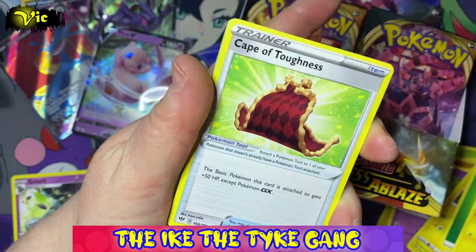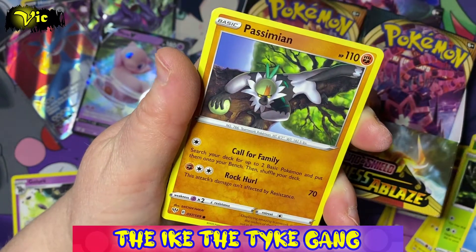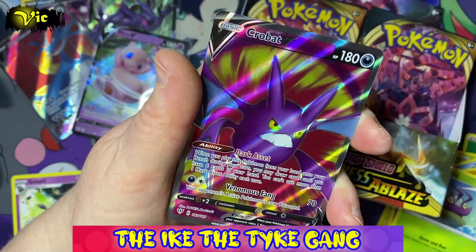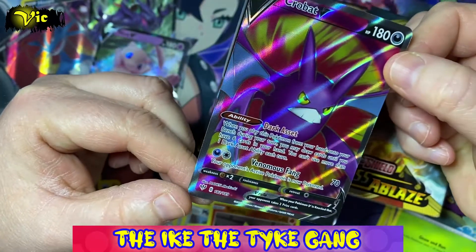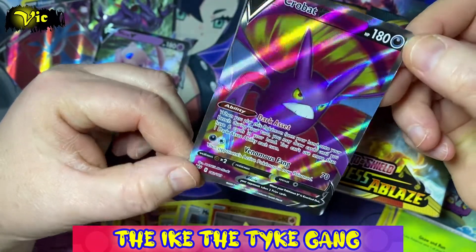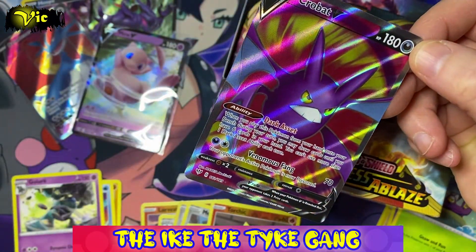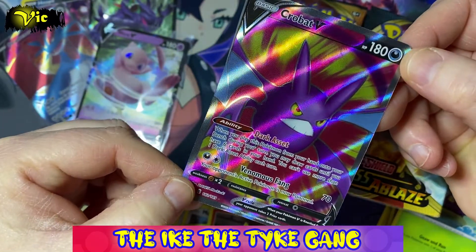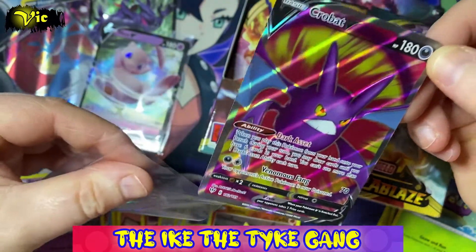Next pack: Falafi, Carnivine, Cape of Toughness, Sinistea, Feebas, Passimian, Fletchling, Wimpod, Torchic, and — wow — an Acrobatics V full art! How awesome is that card! I have never seen that card up close. The colours might not be showing up well on camera with the light, but that is an awesome card. So that's two really cool full arts!